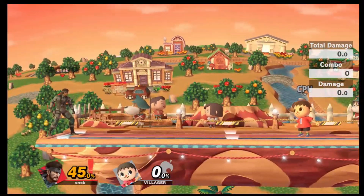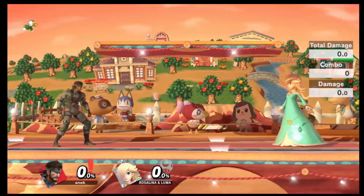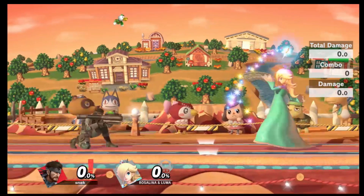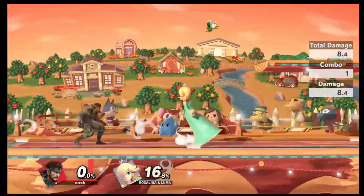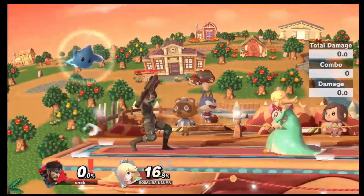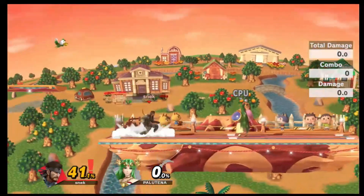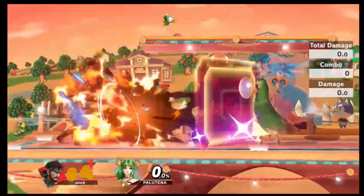Next up we've got Rosalina and Luma, who isn't able to throw them back at you or reflect them, but she absorbs any of the projectiles you might throw, so it's kind of hard to hit her, especially off stage. Her recovery is really good, so you might want to spend your time trying to set up on stage and try to rebuild control instead of hitting her with the missile. Palutena's counter actually has a reflector, so if you hit her with a missile, she'll actually throw it back at your face, so definitely watch out for that.